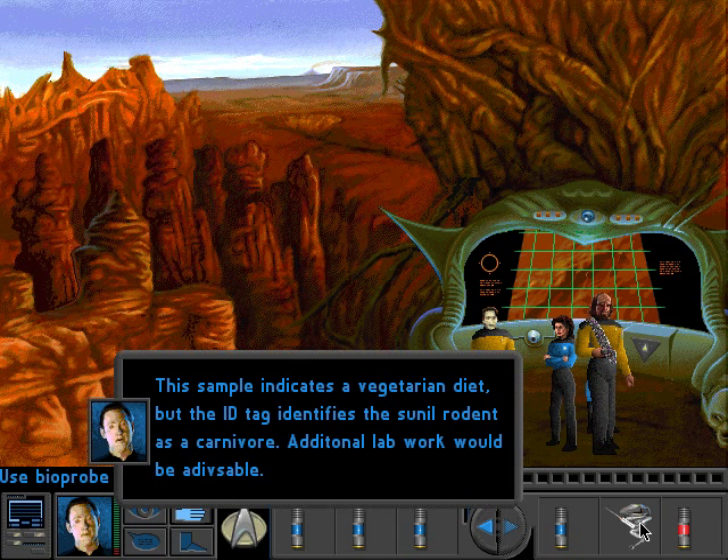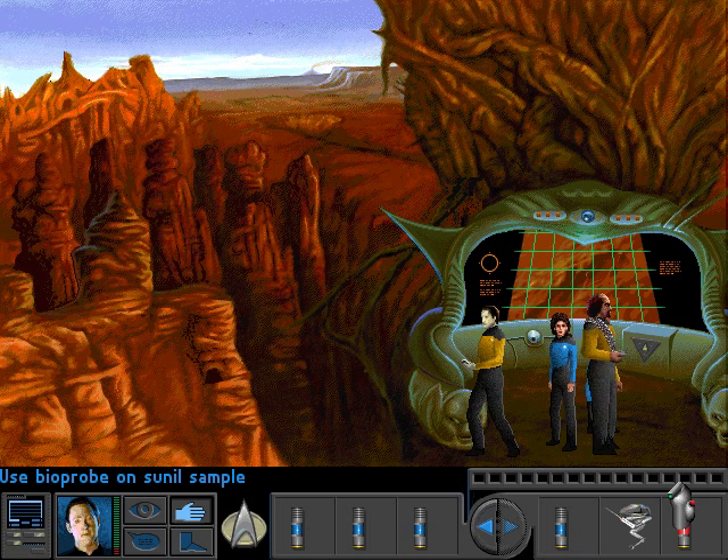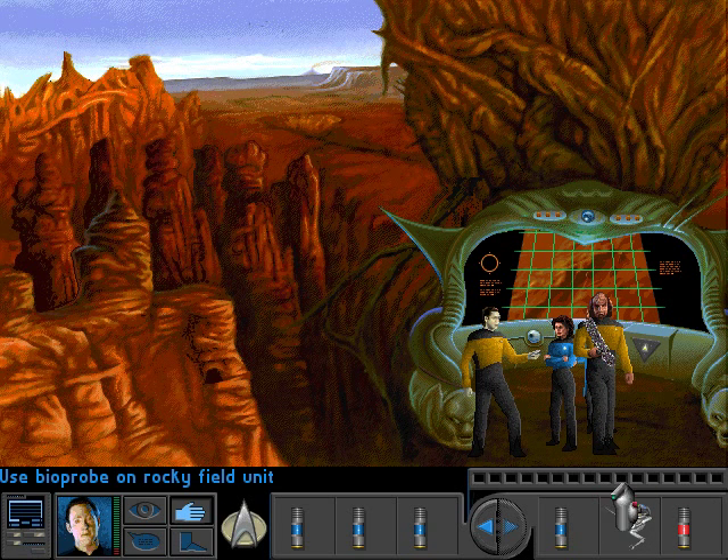This sample indicates a vegetarian diet, but the ID tag identifies the Sunil rodent as a carnivore — additional lab work would be advisable. I didn't actually know you could do that. I knew you could investigate them in the lab; I didn't know you could click on them like that with this thing.